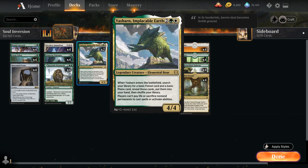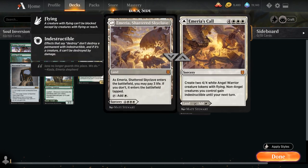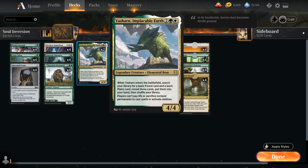At four mana we've got Yasharn, Implacable Earth, a 4/4 creature that searches up a plains and a forest when it enters the battlefield, so perfect for hitting our land drops until we can cast some of our dual-faced cards. It also prevents players from paying life or sacrificing non-land permanents to cast spells or activate abilities, which doesn't affect us, so it's pure upside — and every now and then it can prevent an interaction in the opponent's deck.